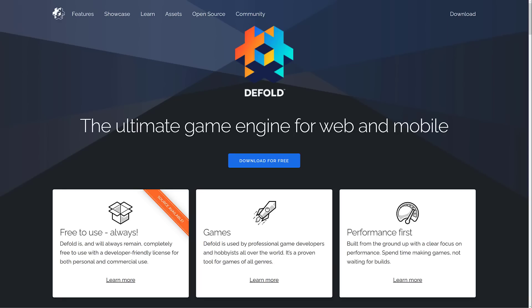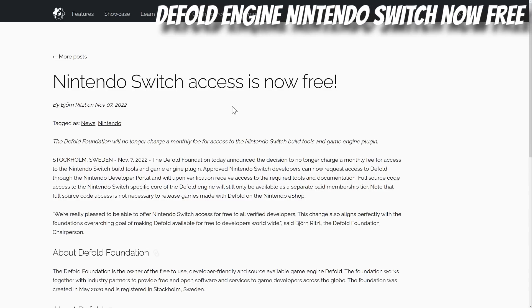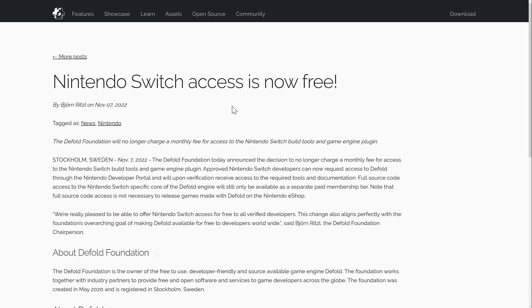Our next freebie revolves around the Defold game engine. This is more of a news post than a free asset, but it totally makes sense. Defold is a completely free, mostly 2D, source-available game engine. I'm a big fan and have done a couple of tutorials on it. The big news is they just announced that Nintendo Switch access is now free. Previously you had to pay for a subscription to publish to the Nintendo Switch. Full source code access to the Nintendo Switch-specific core will still require a paid membership, but that is not necessary to release games on the Nintendo eShop.